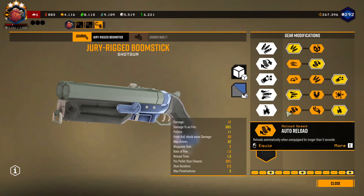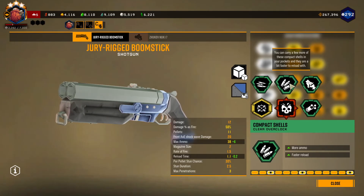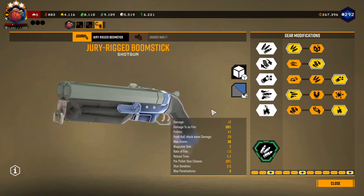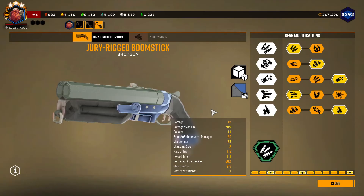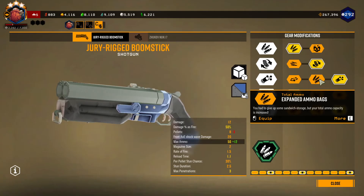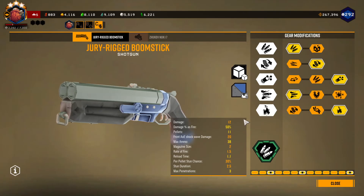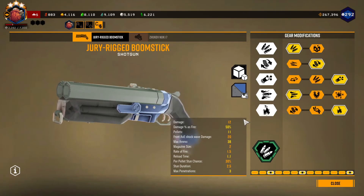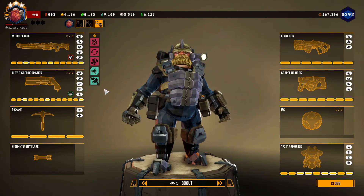Definitely don't take Jumbo shells with this — that's actually too far. The question now is, do I want this for mobility? I think I actually want to take compact shells, because I want to use this to clear trash constantly. If I take expanded ammo bags, I don't actually think I have enough damage to one-shot grunts anymore. So I think I need to do it like this. Kind of stinks, but there you have it.